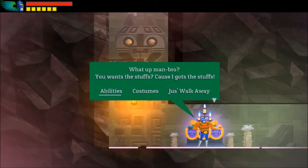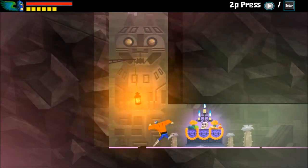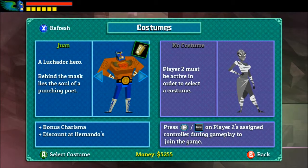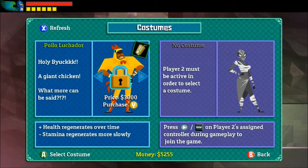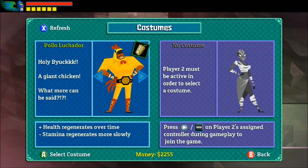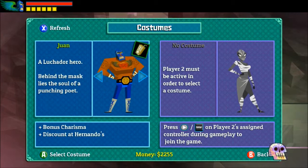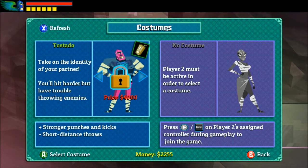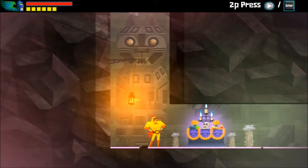These little rest points are save points where you can also buy things with money — abilities, health chunks, stamina chunks. You can also buy different costumes for your character. I'm going to buy the chicken costume, which gives more health regeneration over time but slower stamina regeneration. There's DLC that lets you make your own costumes and import them into the game — I've seen Mr. Incredible, Venom, you name it.